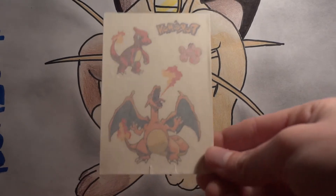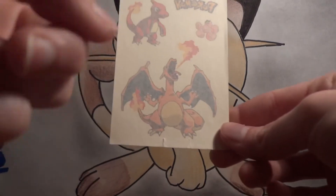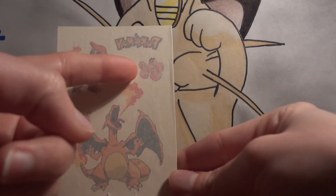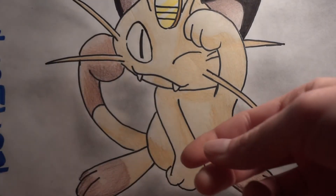For extras — someone knew how much my boyfriend loved Charizard. We've got the Charizard, we've got the Charmeleon, we've got the Pokemon symbol, but instead of Charmander they put Exeggcute. I think I'm about to go put that on.